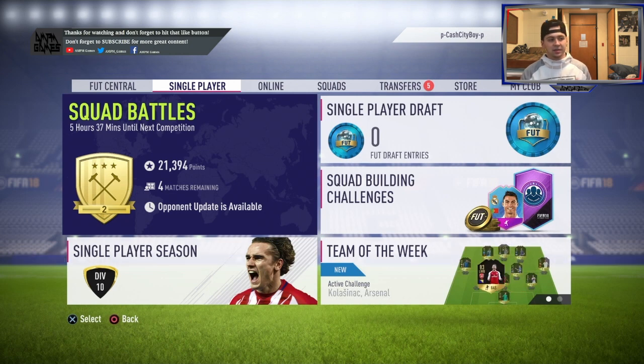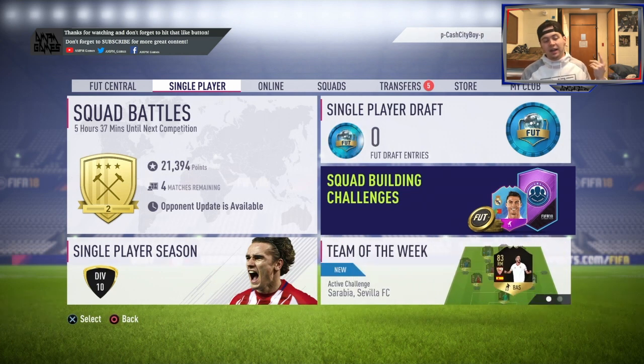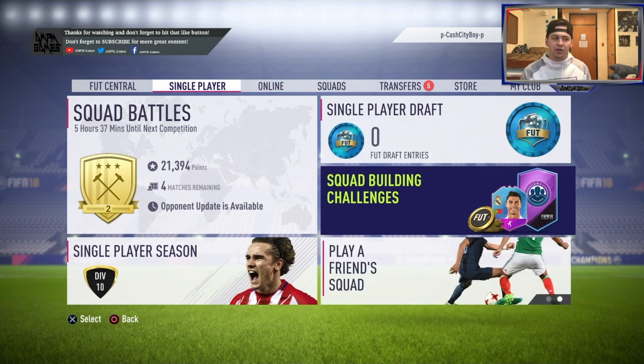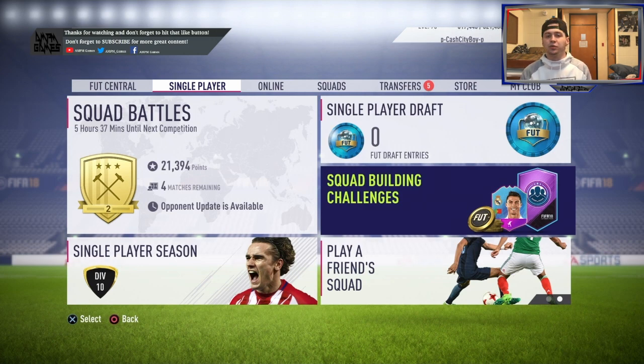Then obviously there's SBCs. The marquee matchups have been a bit expensive, I've noticed. The packs are just iffy — you gotta pick your marquee matchups correctly. If you have a bunch of coins, you can spare coins on the marquee matchups to try and get players in packs. If you don't have a bunch of coins, I'd be careful in what marquee matchups you do.